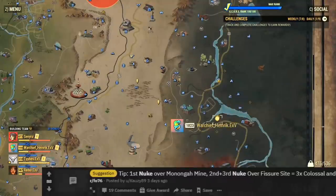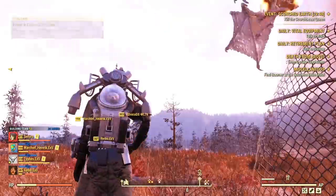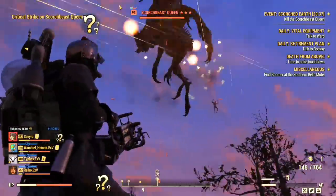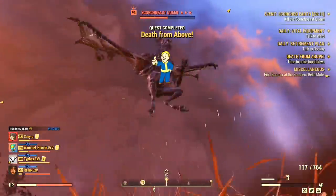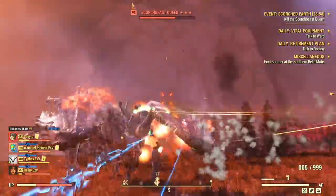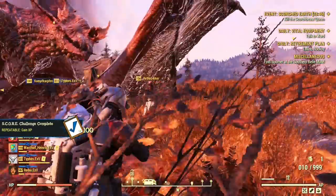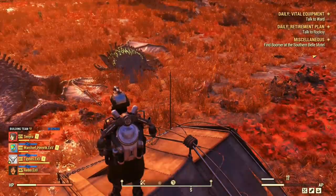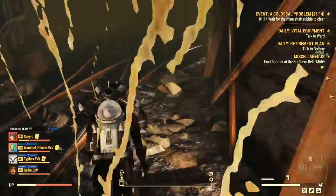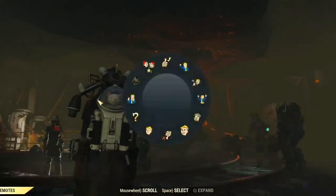As several Reddit posts explain, all you have to do is launch a nuke at a prime fissure when the Monongah Mine is already nuked. When the nuke hits the prime fissure, it will spawn both events. The first nuke at the Monongah Mine will spawn Colossal Problem, and the next 2 nukes can spawn both events at a time — Scorched Earth and Colossal Problem. If you launch 3 nukes on the server using this method, you can spawn 2 queens and 3 earls. You have about 4 minutes max to take down the queen before the Colossal Problem event shuts down. Don't get used to this bug though — I'm sure Bethesda will release a hotfix very soon.